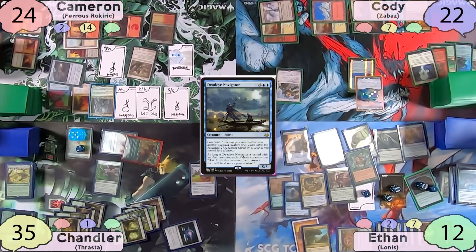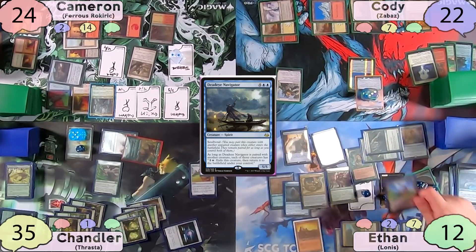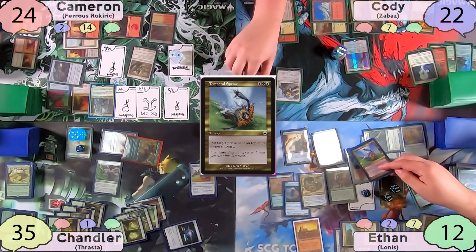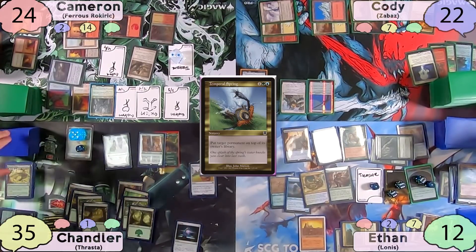Amidst this chaotic board state, Ethan misses that he should have investigated twice when Deadeye Navigator entered. He then Temporal Springs Cody's commander to the top of his library — Cody just puts it back in the command zone. After one super long turn, Ethan passes to Chandler, and everybody thinks the combo has been stopped.